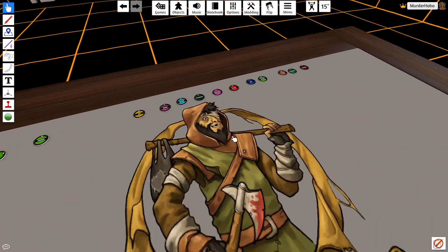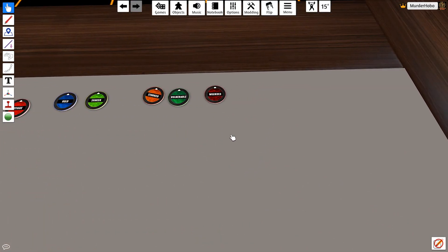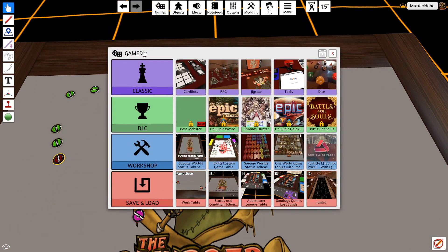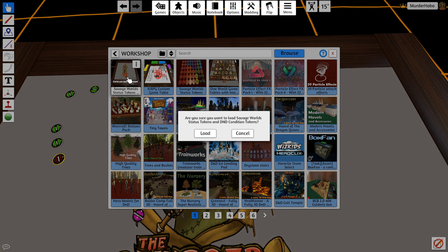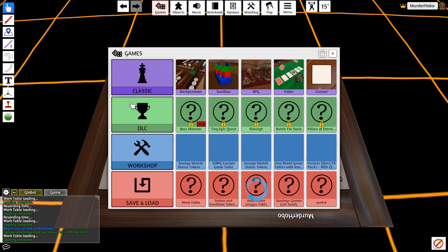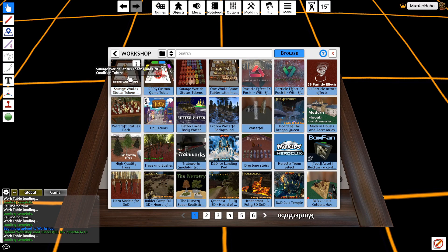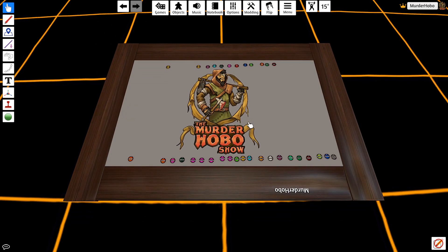Anyways, those are Status Tokens. Here are the individual ones if you don't want to go that route and just want to keep these things out. All available on Games - you go to the Workshop, and this is it here: Status World Token Cards. Games, Workshops, Savage Worlds Status Tokens, and D&D Condition Tokens. I'll put a link in the video.